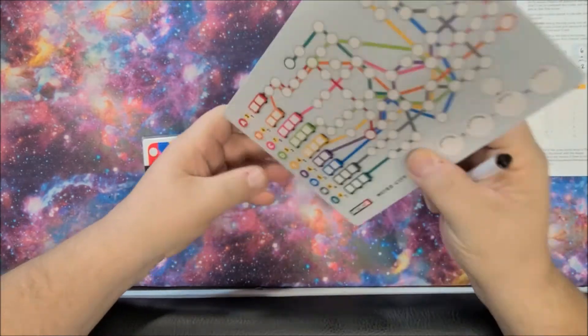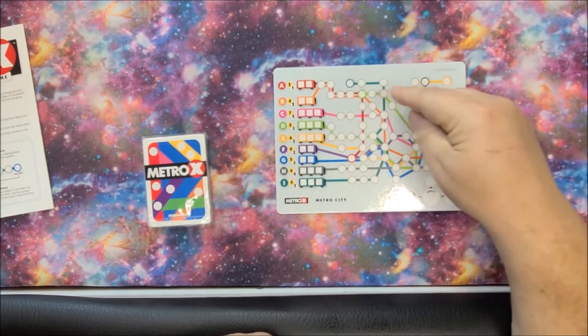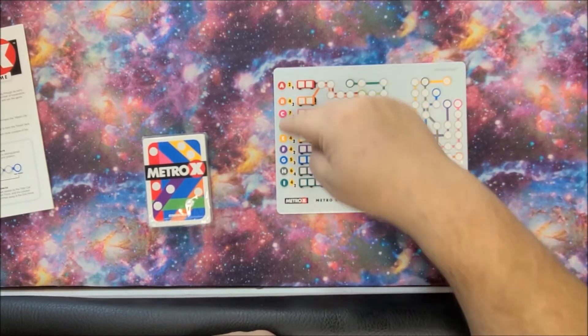There are actually two different sides on this board. There's this one marked Metro City, and this one marked Tube Town. Tube Town is much more difficult than Metro City. What we're really trying to do is finish all of these subway lines to the end to score the points on them.